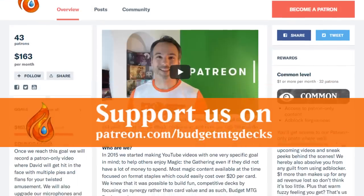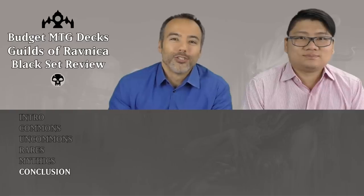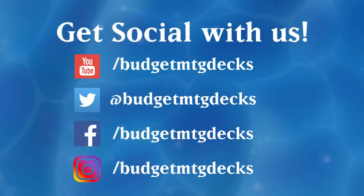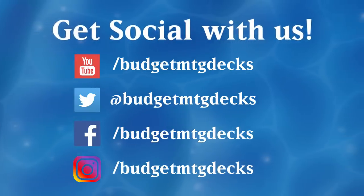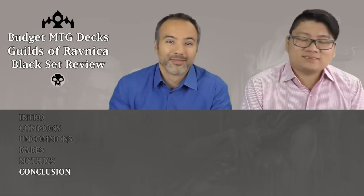To put the cherry on the cake is, of course, having the single most powerful bomb in the entire set — the 6/6 flying trampling demon that also surveils for 2 life. Amazing. If you like these videos and want to help us make more, head on over to patreon.com/budgetmtgdecks and consider donating as little as a dollar a month. It really helps us make more videos, and we appreciate our current patrons. Also join us on Facebook, Instagram, and Twitter. Subscribe here on YouTube for the most powerful decks and advice everyone can afford, and don't forget the bell button for notifications. Thanks for watching. I'm David. I'm Stefan. This was Budget MTG Decks.